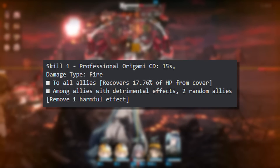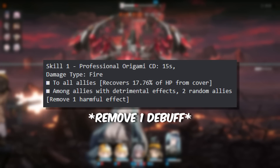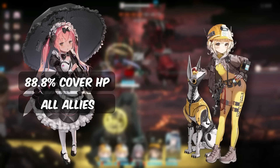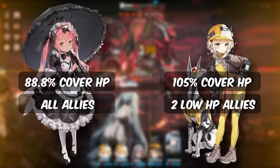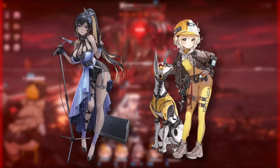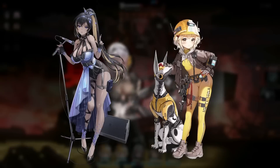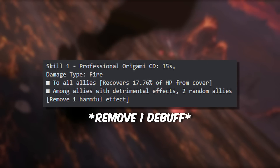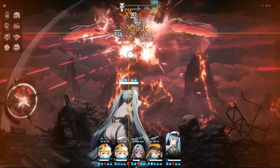First up, we have her skill 1, Professional Origami. This is a passive effect that triggers every 15 seconds. It will recover 17.76% of the cover's HP for all of your allies, and it will also remove 2 debuffs from 2 of your allies with an active debuff. Comparing this to Litter's skill 2, Kokawa recovers a total of 88.8% of your team's cover HP across all 5 characters, while Litter recovers 105% cover HP across 2 of your characters with the lowest HP. Kokawa's skill 1 will be better for stages where enemies consistently hit multiple members, but in a single target stage with a dedicated tank with a taunt effect, Litter's HP recovery will be better. One thing that is very situational but can also make Kokawa's skill slightly better is the additional cleansing — being able to remove 2 debuffs from your allies is really good, especially in PvP.